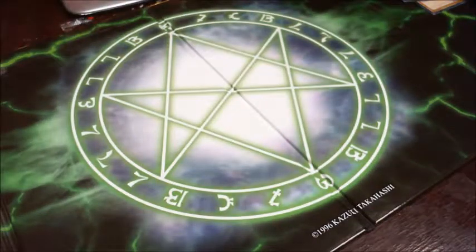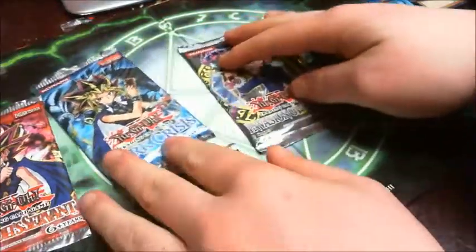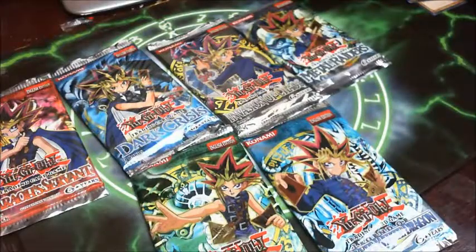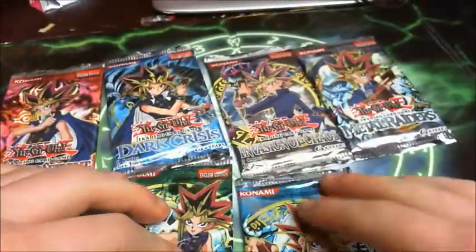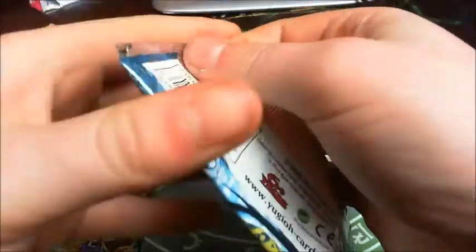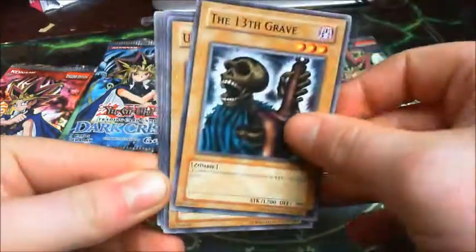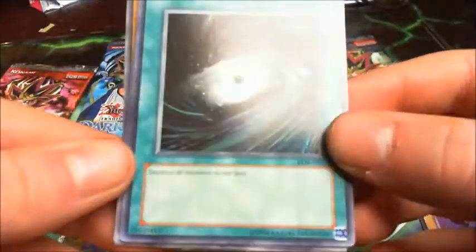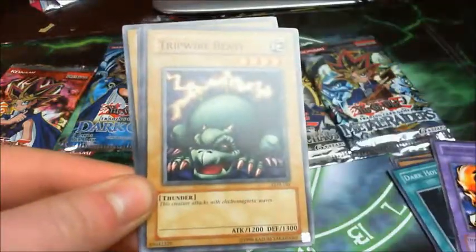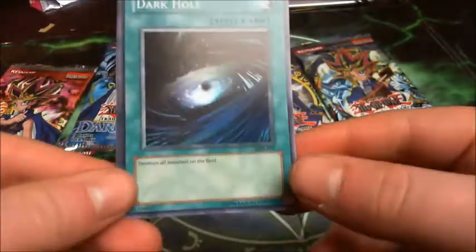I'm looking for maybe a holographic card, maybe a piece of Exodia from these. First pack — definitely going to open the Legendary Blue Eyes. It's a very old card. Let's see what I've got: Hitsu-Mi Giant, Thirteenth Grave, Yorubi, and a Dark Hole. Dark Fire Dragon, Tripwire Beast, Basic Insect, Bile Germs, and Petite Angel. So I've got the Dark Fire Dragon and a shiny Dark Hole. Quite cool.